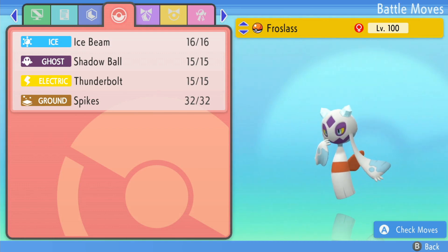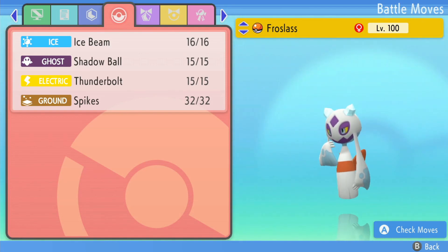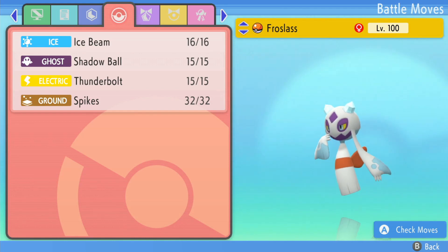I was running the Focus Sash on Frostlass before, but I just wanted to try something different. So Specs with a Timid nature: Ice Beam, Shadow Ball, Thunderbolt. Bolt Beam is very spammable in this gen - it's just so good, it's super good.